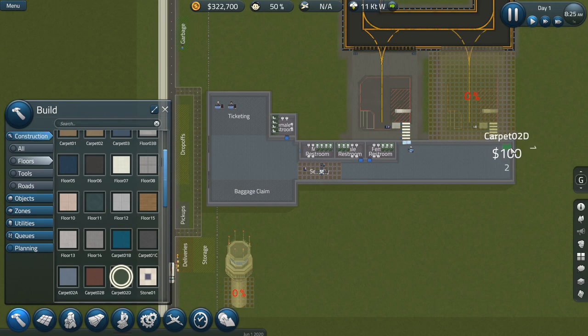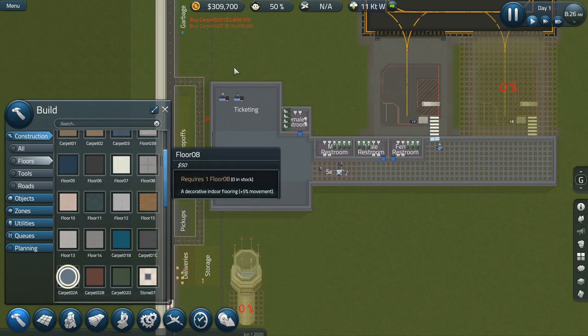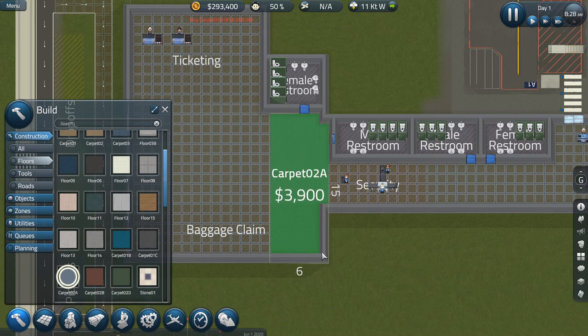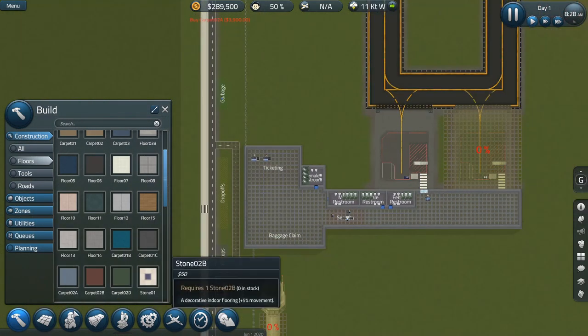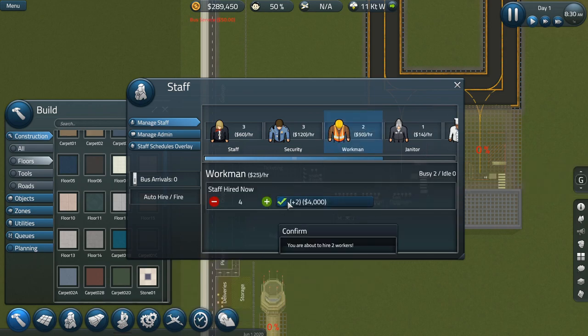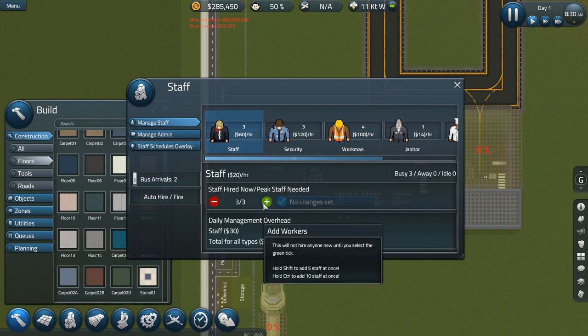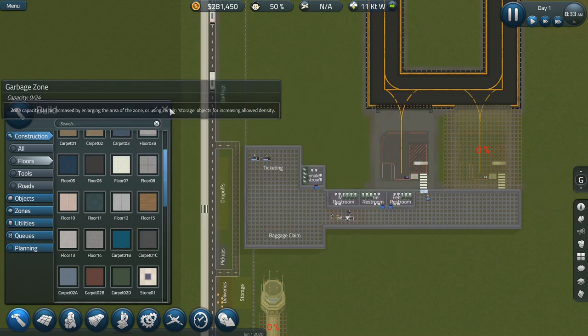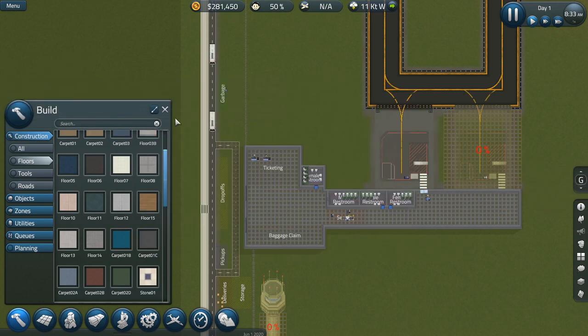We'll go green for anywhere inside the secure area. There we go. And then we'll do this carpet for the unsecured area. Let's also hire — we're going to need two more workers and more staff. Salary's $117 — not a lot, so that's definitely very manageable.